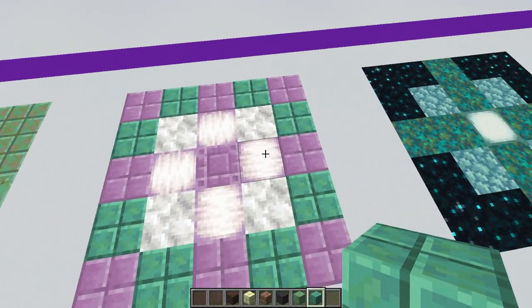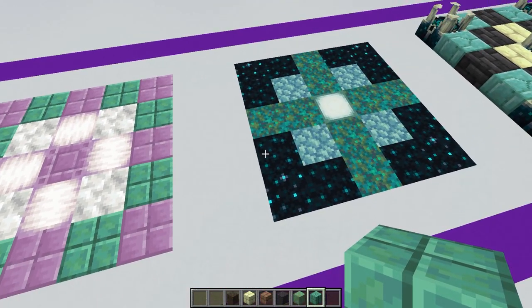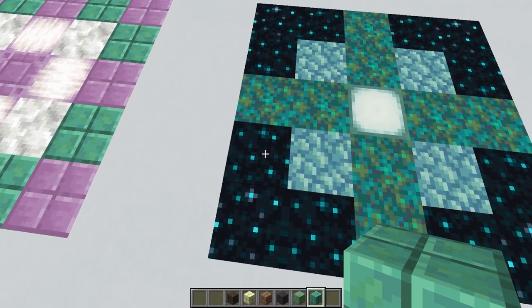Moving on to the pearlescent blocks again, you can see they've got a little purple around the edge, and this gives us an opportunity to use them with the copper — just the regular copper — and actually use these with the purple. The purple and the copper go really quite well together, and if you mix in just a little bit of the calcite you can get a lighter tone and some really interesting patterns with these new blocks.